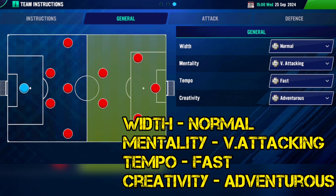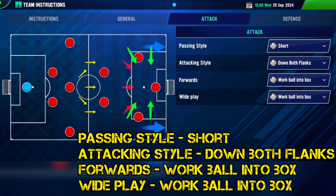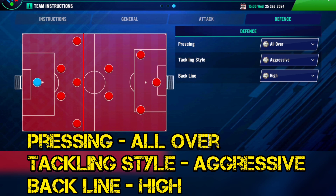For general team instructions: normal mentality, very attacking tempo, fast creativity, adventurous. For attack instructions: passing style short, attacking style down both flanks, forwards work ball into box, wide play work ball into box.